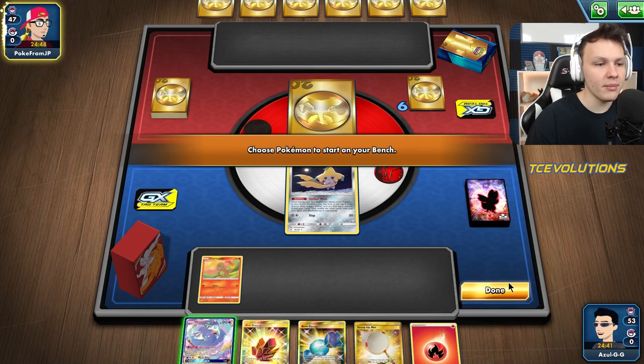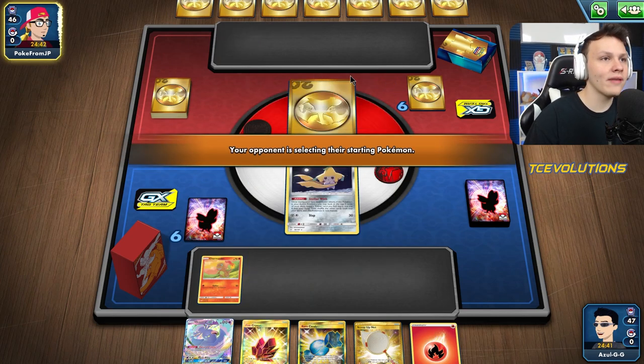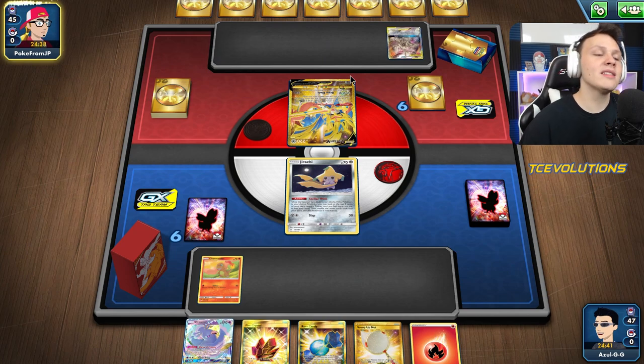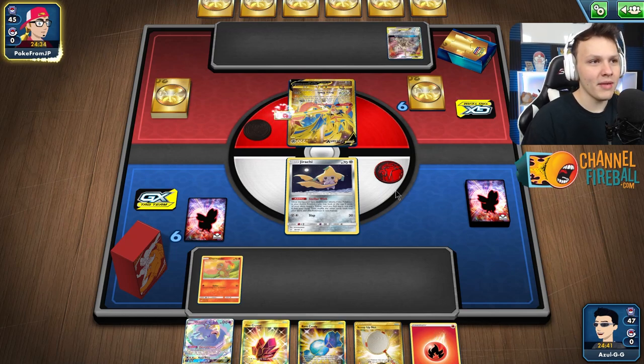I will bench the Charmander here. I'm not going to bench the Oricorio yet. We do want the Charmander down though because if our opponent uses Crobat turn one and they have a Reset Stamp, they could Reset Stamp us. Alright, it's ADP/Zacian. This matchup is winnable — I'm just going to say that. Winnable matchup.